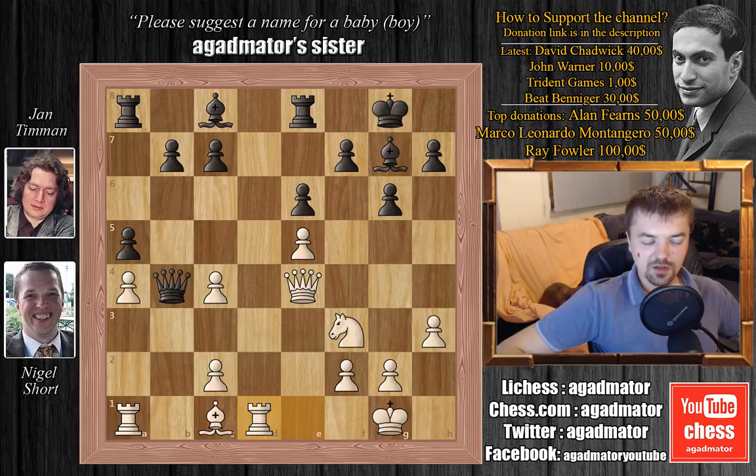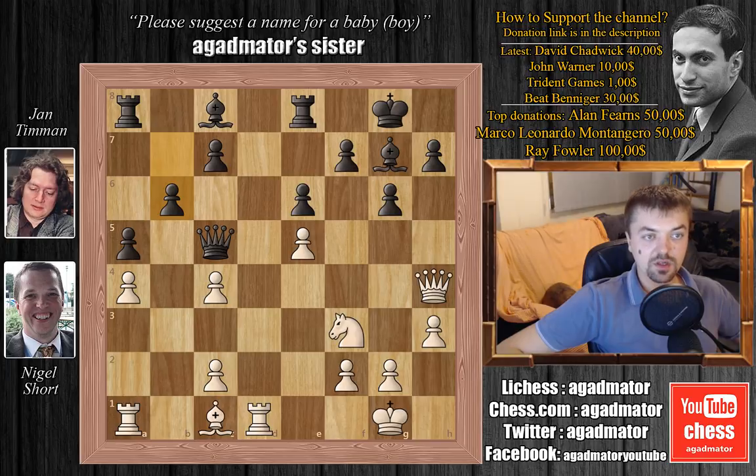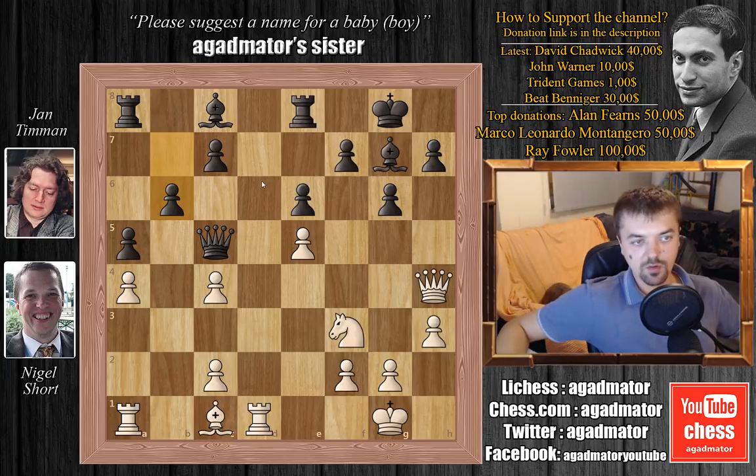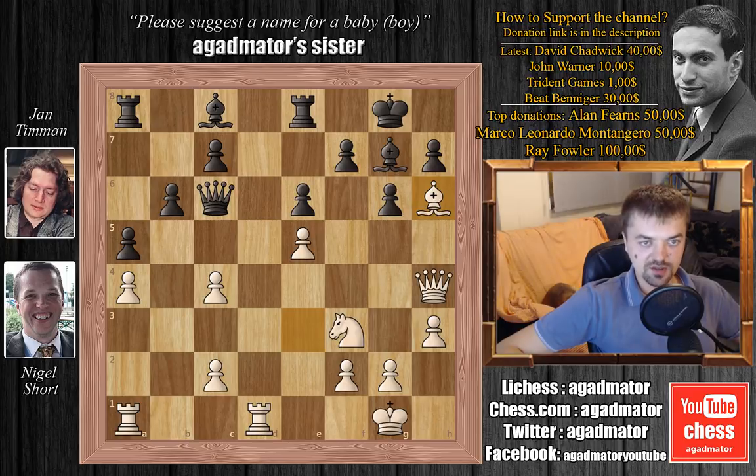We have rook to d1, queen to c5, and queen to h4. Nigel is guarding the d8 square twice and is ready to play rook to d8 if needed. Also bishop to h6 is an idea. We have b6, preparing to develop the light square bishop along a very powerful diagonal. We have bishop to e3, now with an attack on the queen. Queen to c6, and now bishop to h6 — Nigel wants to exchange the dark square bishop. Timman doesn't allow this and plays bishop to h8.